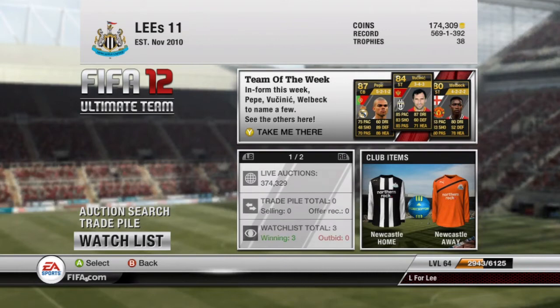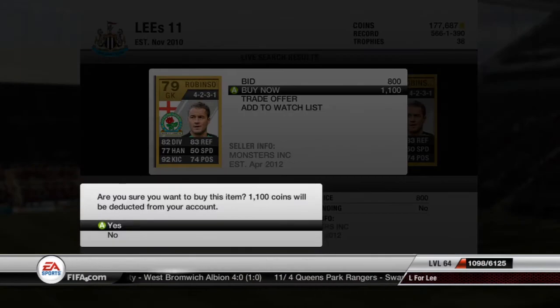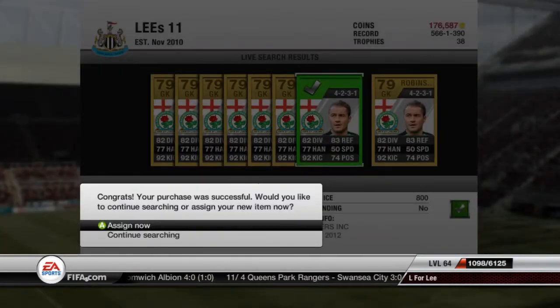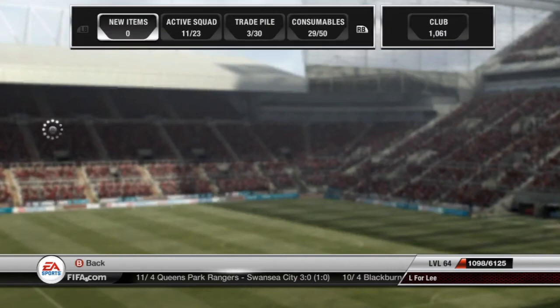So this is who we buy for the Blackburn team — we buy Paul Robinson. There was really only one choice, it wasn't a difficult option. We buy Paul Robinson for 1,100 coins — good gold card, good price. He was listed for 1,100 and that starts the Blackburn team.